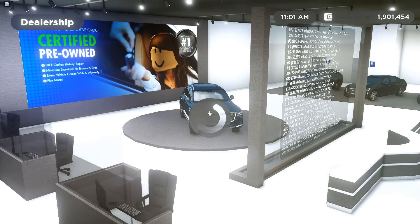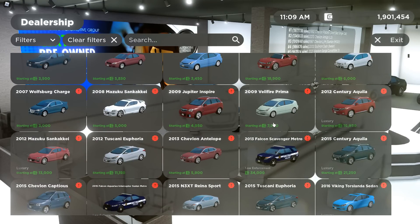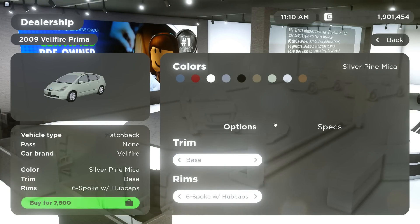Then we have a 2009 Jupiter Inspire with the XE-I4, the XR-V6, Greenine-I4, Redline-V6, and XE-I4. I'm sorry, I just got home to this update so I'm super excited. Then we have the 2009 Faire Prima with the base trim, Tourine trim, and that's it for that car.